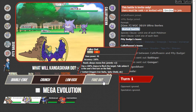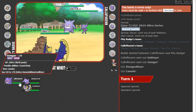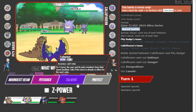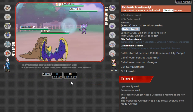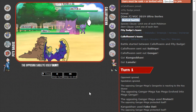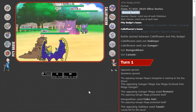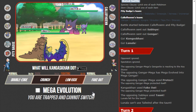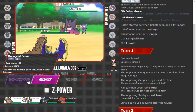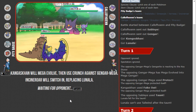We see the Gengar with Tapu Lele. Since I can just Fake Out the Gengar slot immediately and get up a Tailwind — Tapu Lele can only break my Shadow Shield on Lunala or maybe burn Kang. I think Tailwind is the safest play. We see Protect, which is fine — didn't matter because I want to preserve the Scrappy Fake Out.